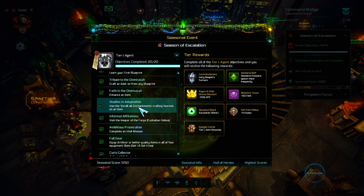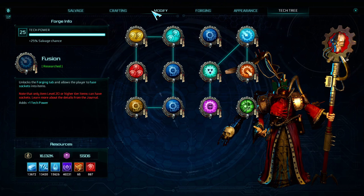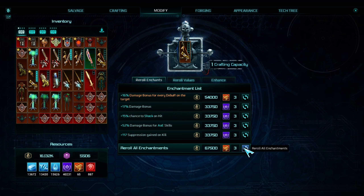The reroll all enchantments function can also be found in the Modify tab. When you go to the Reroll Enchant section, you will find it at the bottom.